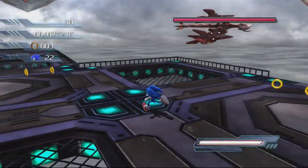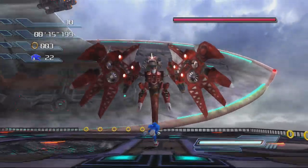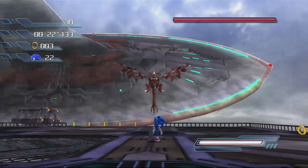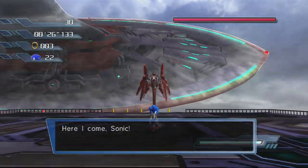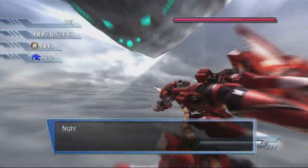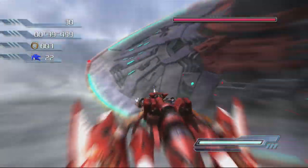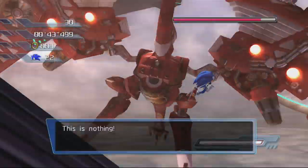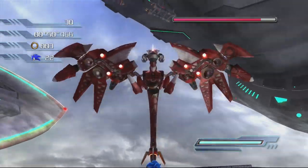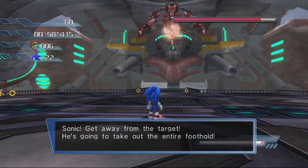There is plenty to do now. This is a mixture of all the bosses before — it's a mixture of Egg Cerberus, Egg Genesis, and a little bit of Sonic Adventure's Egg Viper. Remember Egg Cerberus? You've got to lure him into these bombs, like Egg Cerberus but lure him into the wall. See what I mean — it's a bit different. He's going to take out the entire platform!